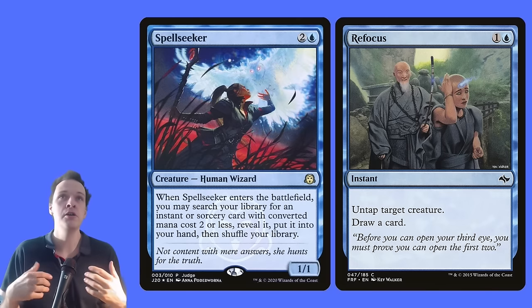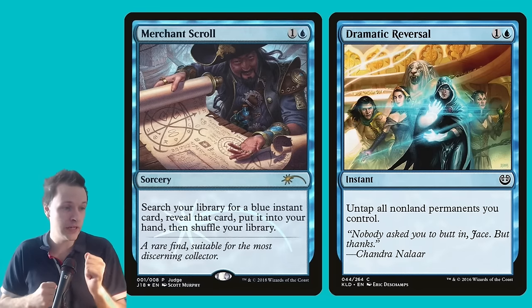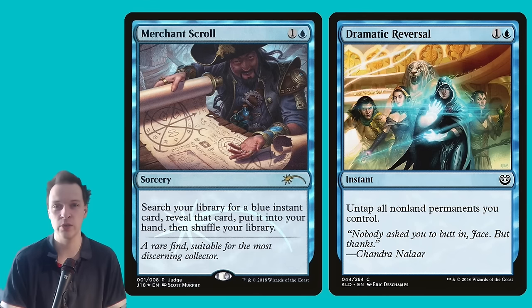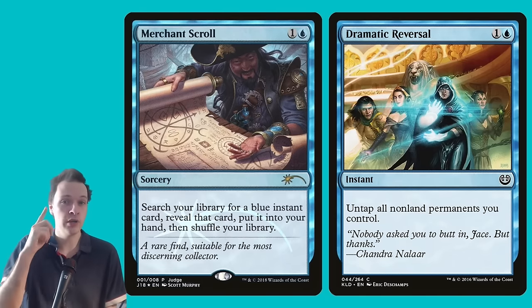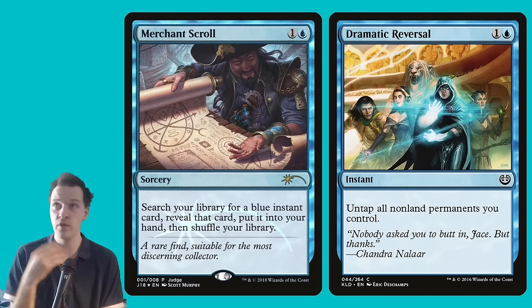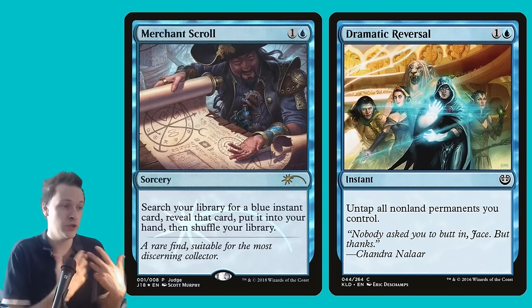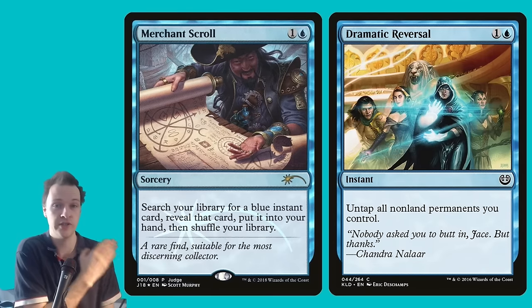For example, Merchant Scroll: search your library for a blue instant card, reveal it, put it in your hand, then shuffle. This can find Dramatic Reversal, Refocus, and pretty much every one of those instant alternatives to win the game with your commander. Merchant Scroll costs two mana instead of three — much better. And it's a card you could actually copy with your commander. You won't often need to copy Merchant Scroll, but it could matter — maybe you need to remove a hate piece and find a combo piece. You could cast Merchant Scroll, find Cyclonic Rift, then copy Merchant Scroll to find Dramatic Reversal or Refocus. Pact of Negation is also a great card to find with Merchant Scroll on the same turn you're trying to win.